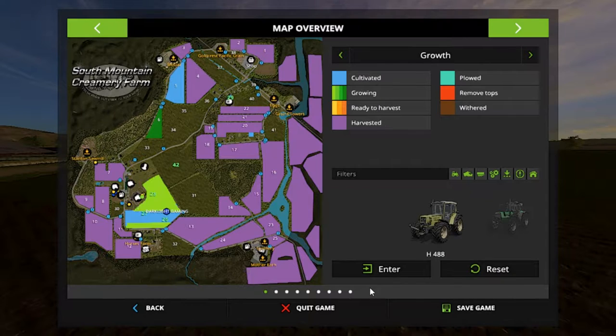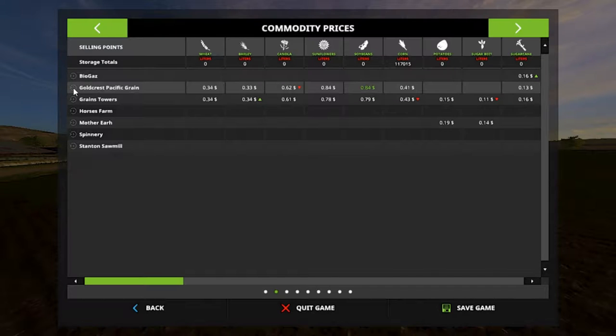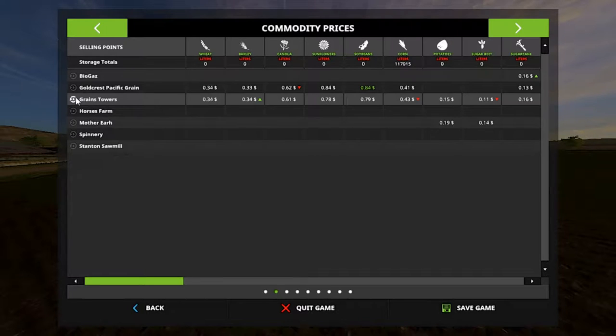As for corn price right now — Gold Pacific Grain is the highest at 84 cents a liter for soybeans. Wait, that's soybeans — here's corn: 43 cents and going down. I have to sell a load, folks.